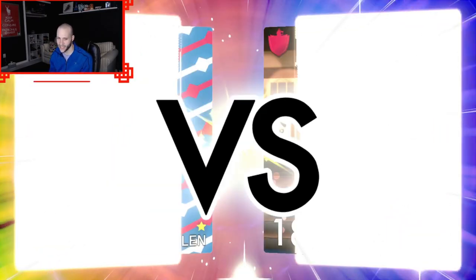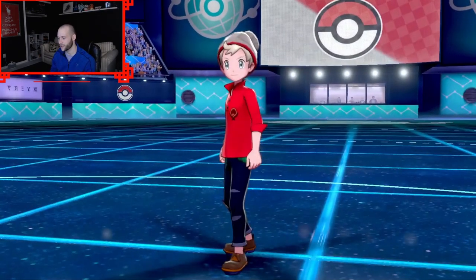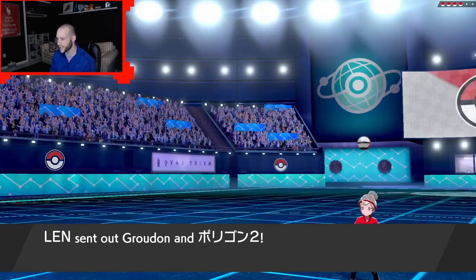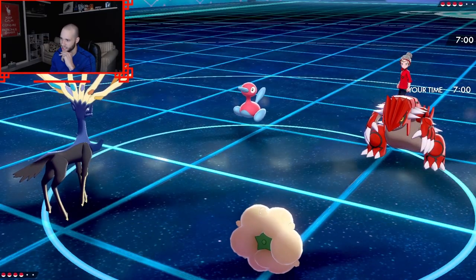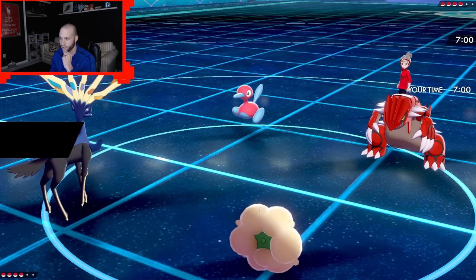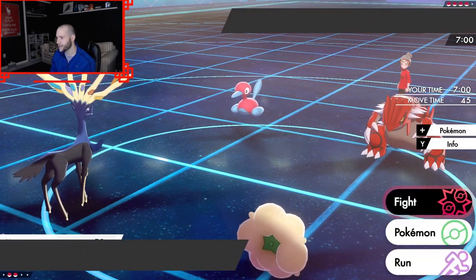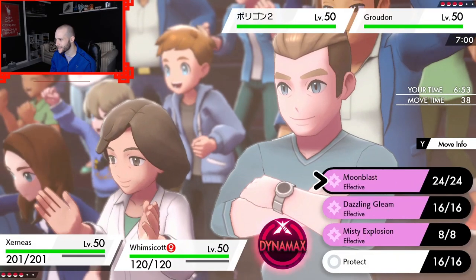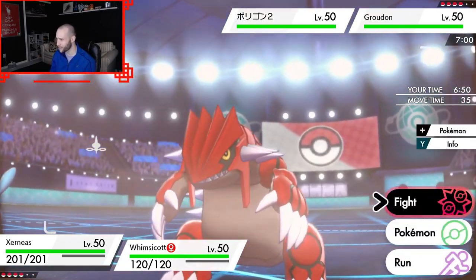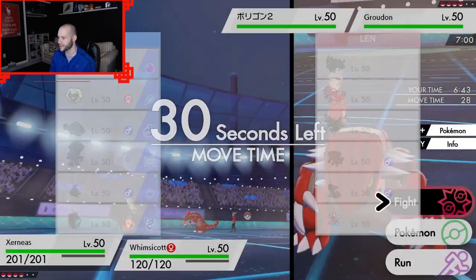Let's see what they lead. If there's something like a Gastrodon, I might Dynamax. They lead Groudon and Porygon 2 — I'll take that. The only thing is, I'm actually afraid to click Tail Wind here because they might click Trick Room. So I might just click Boom and Helping Hand, call it a day. I feel like if I don't get Tail Wind in there, I'm screwed. So I'll save the Whimsicott, I think.